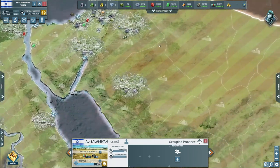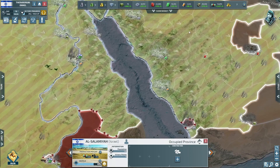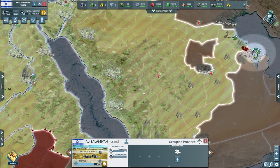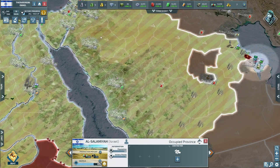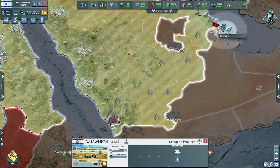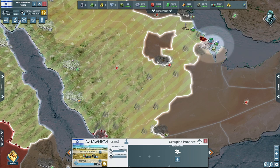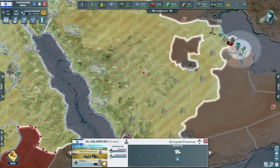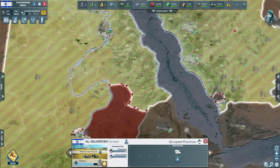We've got one more infantry coming which is nowhere near enough. What we'll do is send that one down to take this with the new boat, push the new boat down south, take Jazan with the new infantry. While we're doing this we'll also take Demam and then we're going to be planning something to go on in Riyadh as well.